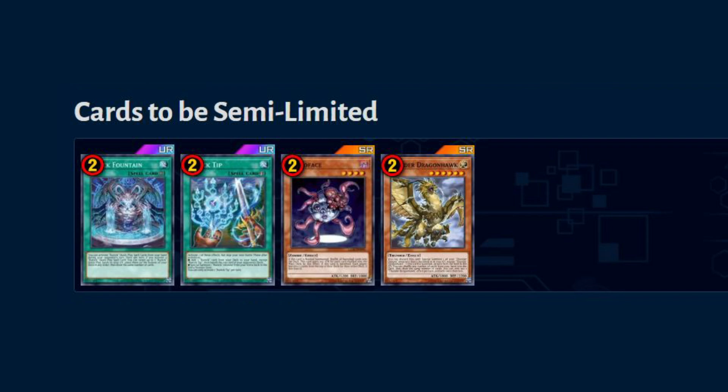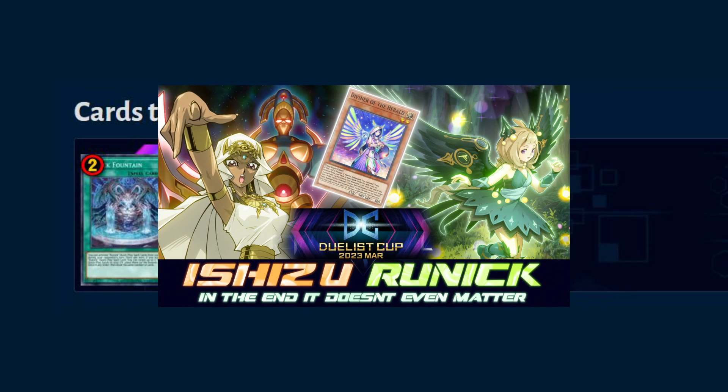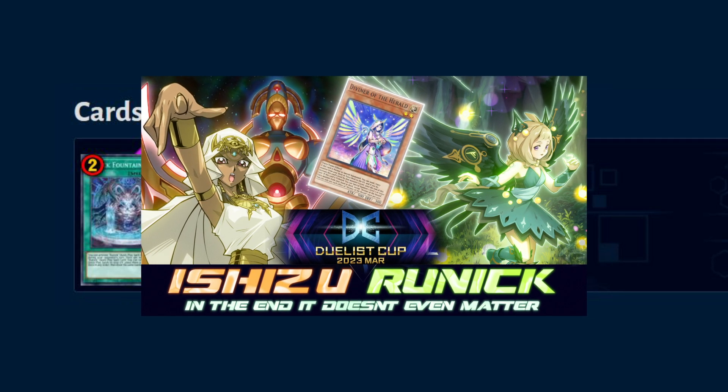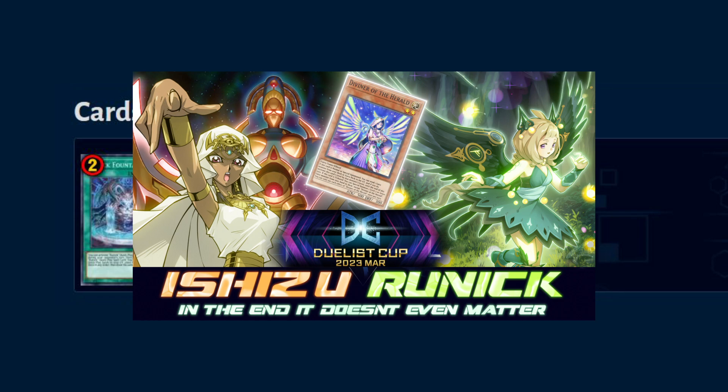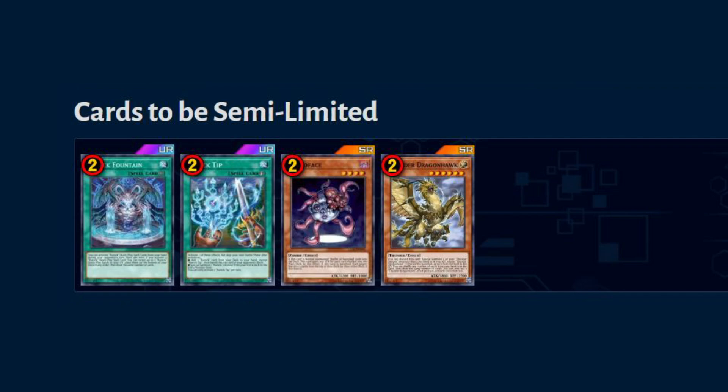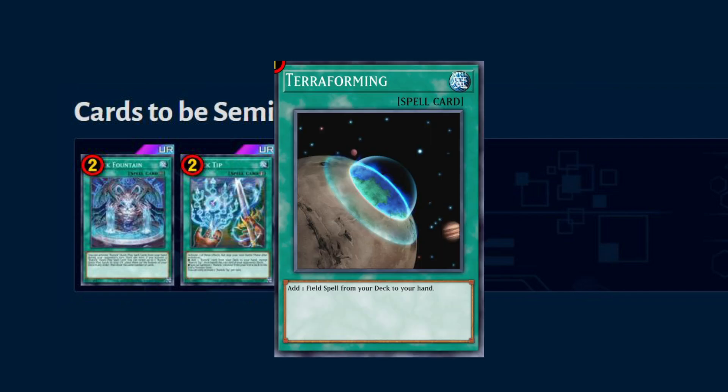Next are the semi-limited cards. They limit runic fountain to two and runic tip to two. This will hit runic consistency so much, especially if you play runic Ashizu. If you haven't watched the video linked at the top right corner, that's how you play runic as a gentleman — no floodgate, no spike, no negate. With this, in my opinion it's better to bring terraforming, or if you're in matlab you can bring metaphors.